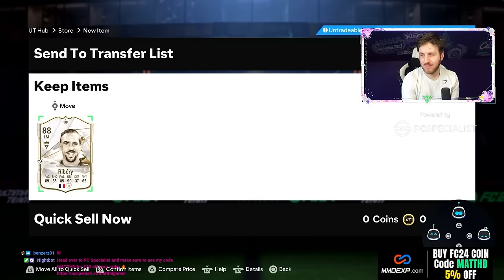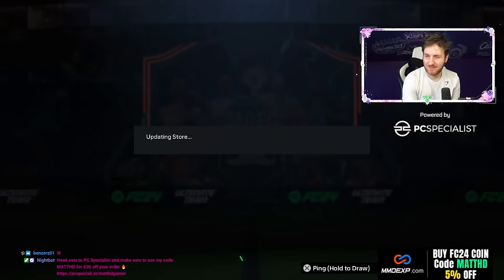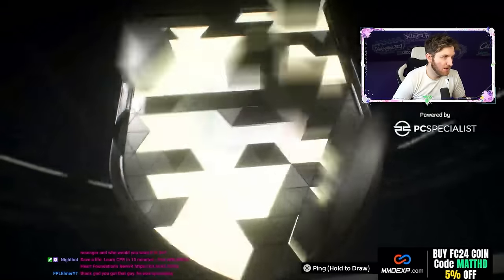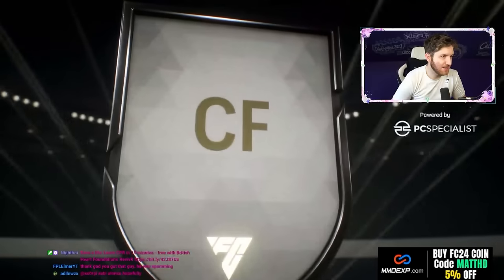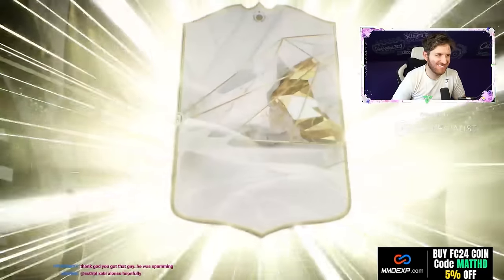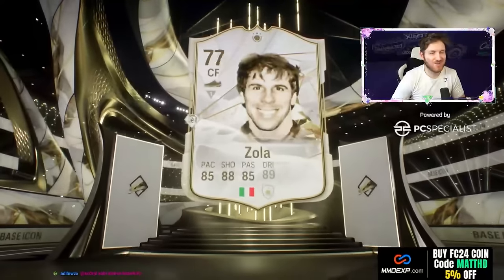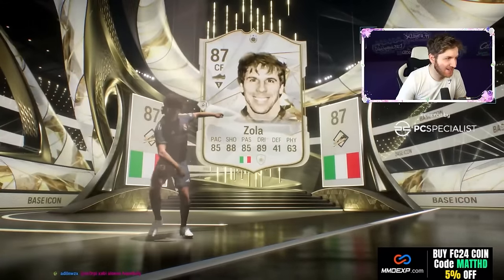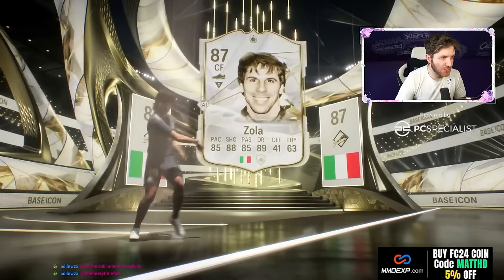Finally now we get a nice one! Italian center forward — is that bad? No, it's Gianfranco Zola, 87 rated. We've only gone and got him.